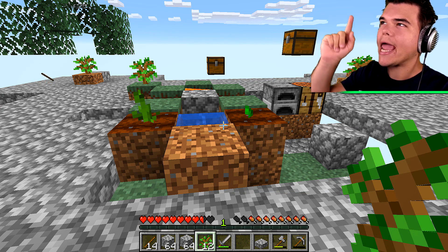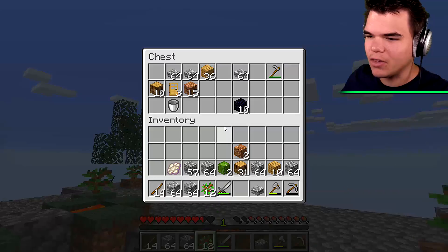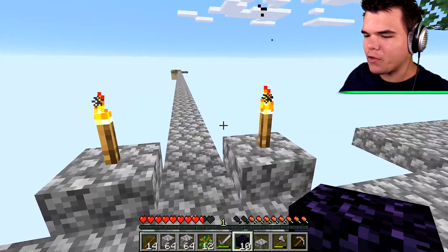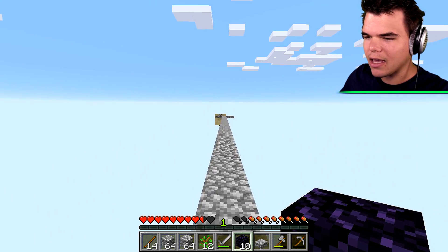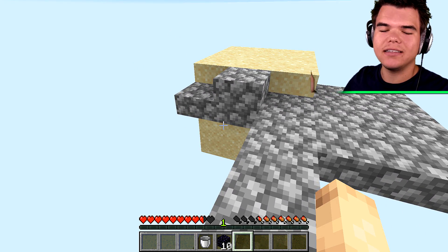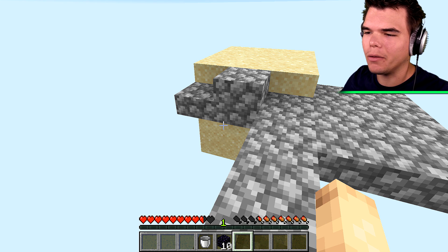Why, you might ask? Well, in the nether, we've got another skyblock and there should be a chest with something epic inside. So let's have a look. We have 10 obsidian that we found on the sandblock island right over there, so we're going to use this obsidian to create a nether portal. But we've got a little bit of a problem - this right here is sand, and sand falls down if you break a single block.